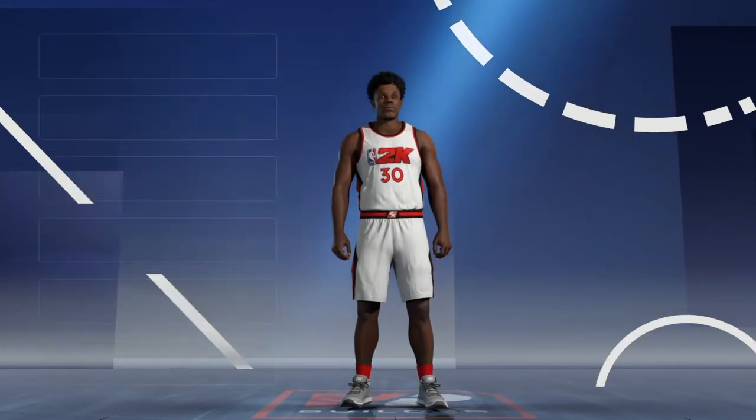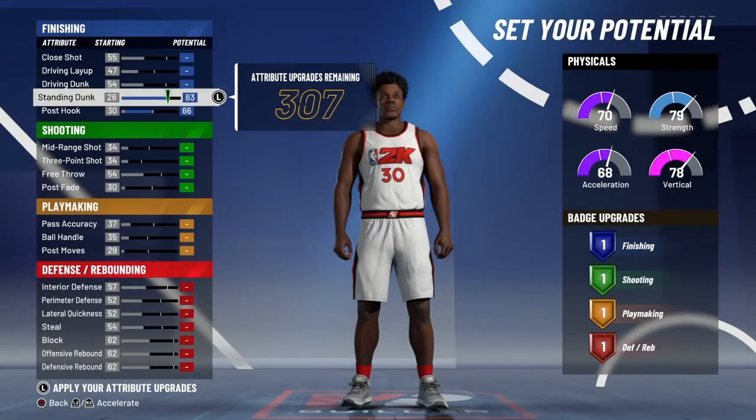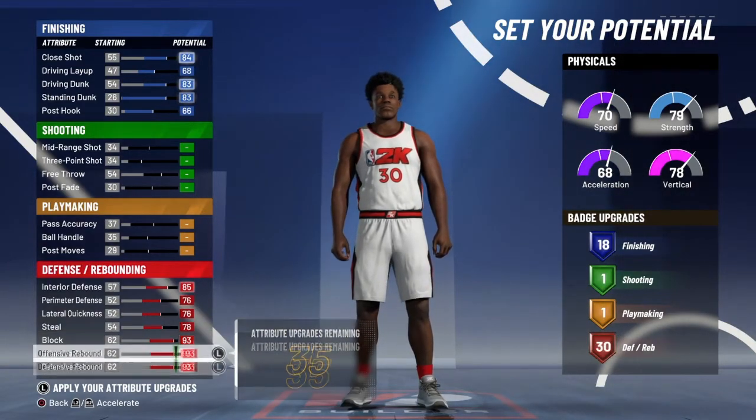Saving the best for last — the all red power forward pie chart. Everything is going to be the same, just a little bit better attributes and badges. I'm going to speed it up so you can look through it and copy the same thing.